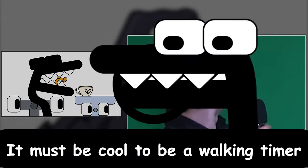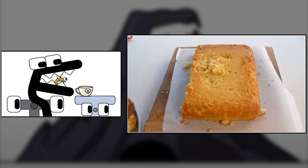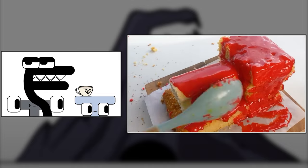Ding! The cake is baked! I stacked up slices of the cake to make the back, and I bought this sponge roll to make the circular part of Charles. Then I used red icing to make Charles the right color.